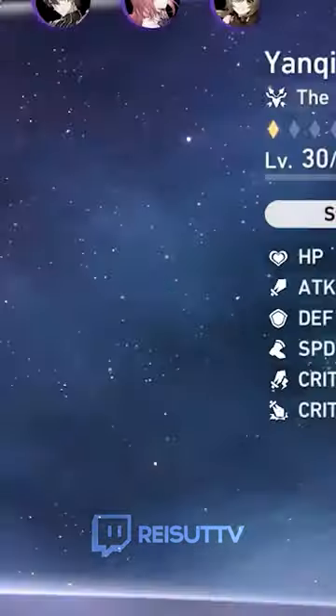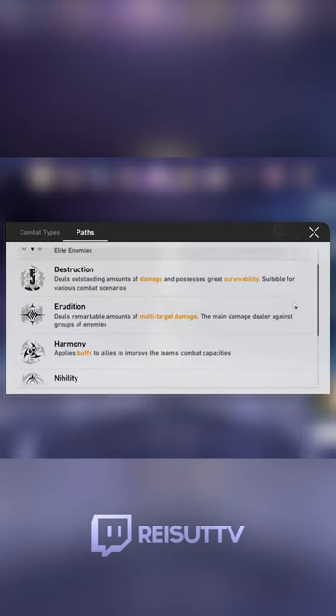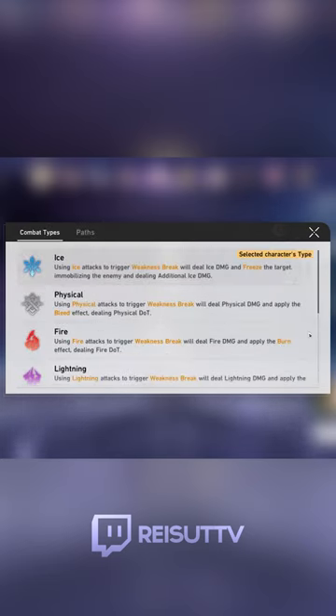On the details screen, we can see the character's path and type. Paths are essentially roles — the game tells you whether your character is a single target DPS, a tank, a healer, etc. And type is just the character's element.